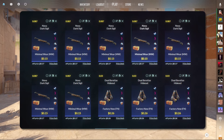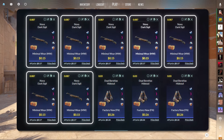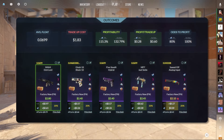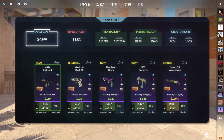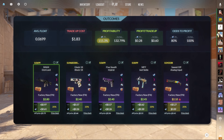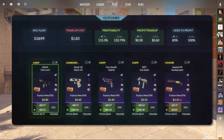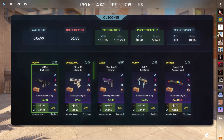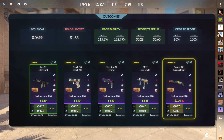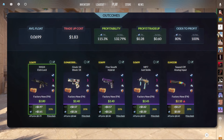We're jumping straight into the first trade-up. For this, you're gonna need 7 minimal wear mil-specs from the Kilowatt case and 3 factory new mil-specs also from the Kilowatt case. If you keep the average float below 0.07, you get a no-risk trade-up with a profitability of 115%. The best outcome is the M4 Etchlord, where you make 60 cents. You'll make about 25-30 cents on the Glock, the 5-7, and the MP7, and you exactly break even on the sawed-off. There's absolutely no risk — 0% chance that you will lose money.